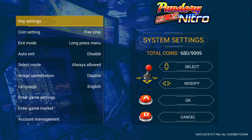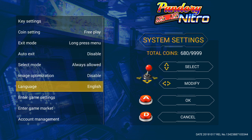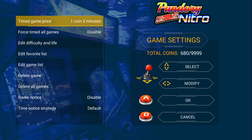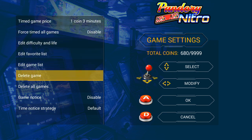When you're in the games menu, push the button at the bottom towards the back. Then you'll get to a little options screen and you can go down to where it says enter game settings, select that, and then go down to delete game and select it.